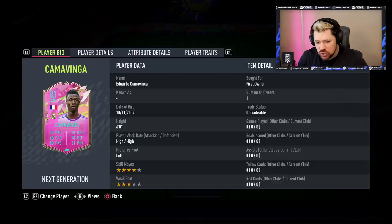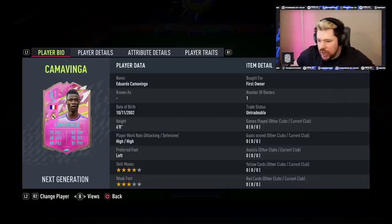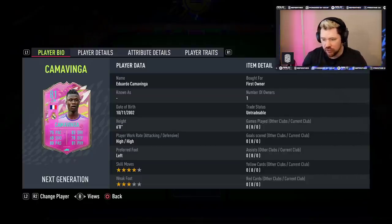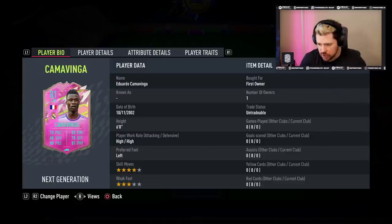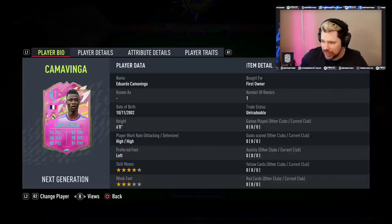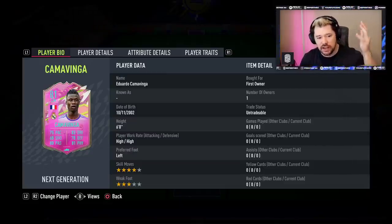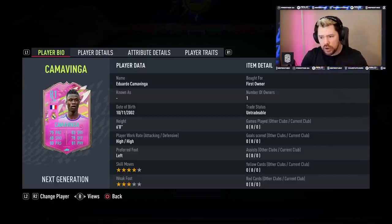Welcome back to another FIFA 22 video. Today we're going to be discussing these new next generation cards — there's been a lot of issues and hype about them. We're going to look at the boost they've got comparative to their regular gold cards. The first thing to note is that everyone is going to get one of these pink next generation cards. There are six available: Mbappe, Kamavinga, Bellingham, Foden, Pulisic, and Hernandez.